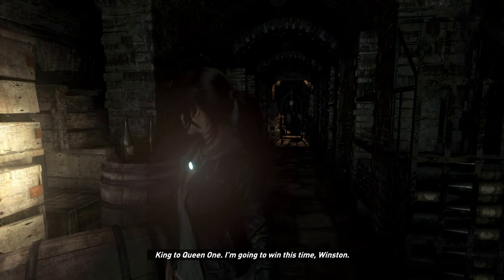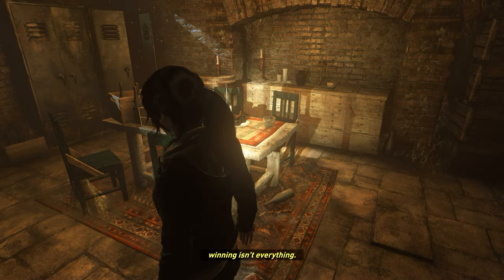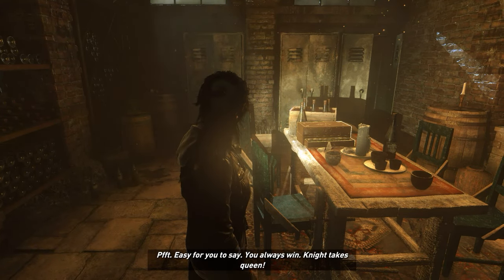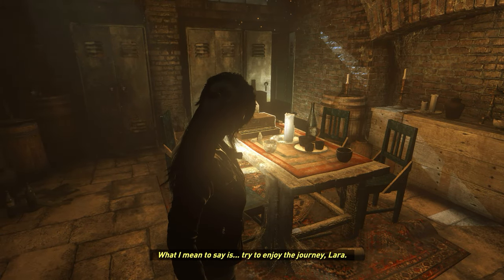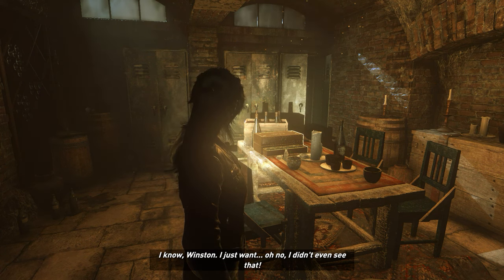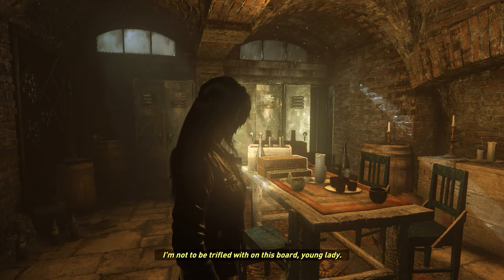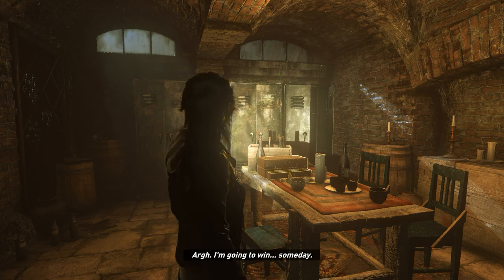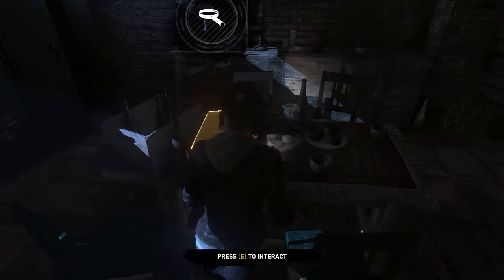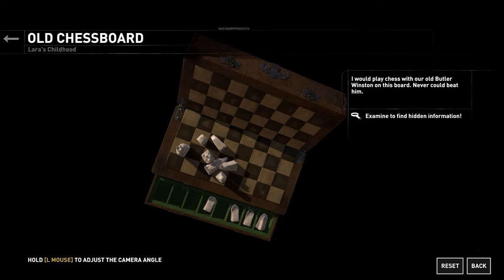I'm suddenly not creeped out at all. 'I'm going to win this time, Winston.' 'Clever girl. But you should know by now winning isn't everything. Queen to King's Bishop's Six. Check.' 'Easy for you to say — you always win.' 'Knight takes queen. What I mean to say is try to enjoy the journey, Lara. Don't rush to victory. Bishop to King's Seven.' 'I know, Winston, I just want — oh no, I didn't even see that.' 'You should also know by now I'm not to be trifled with on this board, young lady. Mate.' 'I am going to win. Someday.' Oh, that's brilliant. I'm glad they didn't make her like some kind of freaking savant, which would have been the temptation — but totally annoying and unrealistic. 'Never playing chess with our old butler Winston on this board. Never could beat him.'